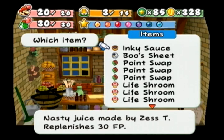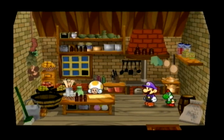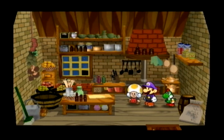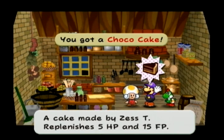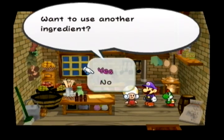30 FP is definitely worth it. I really miss my Whack-a-Bumps from the original Paper Mario — you could use those to make some nice recipes, but they kind of left them out here. If you cook Inky Sauce with a Cake Mix you get a lesser item, the Chocolate Cake.